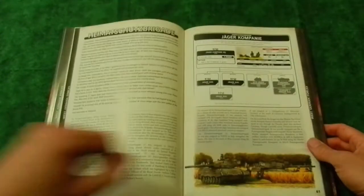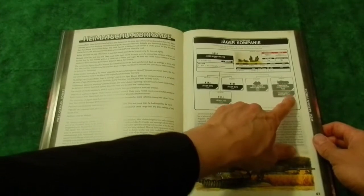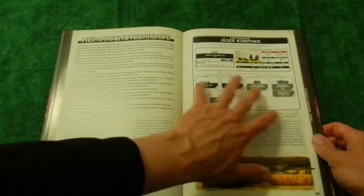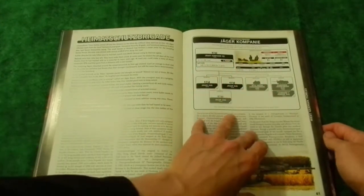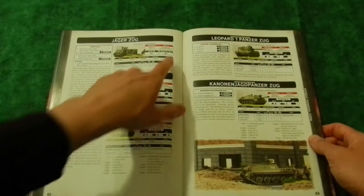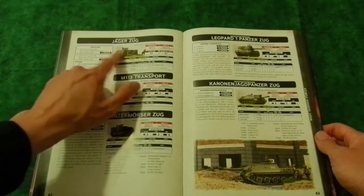Going back to it, you have the Gebirgsjäger and then standard Jägers. Heimwehr Brigades are your home defense guys, and they come with a standard choice of Leopard 1 or Kanonenjagdpanzer. The Kanonenjagdpanzer doubles up to what you have in your normal support - for each Heimwehr Brigade company you bring, you get to bring a Kanonenjagdpanzer. It's not as good as the Leopard 1 - lower anti-tank, less powerful - but you can still bring it. Their stats are slightly lower: rally 4+ instead of 3+, skill 4 instead of 3, but assault and counterattack stay at 4. One Milan missile team per platoon, and you can bring them on foot or in M113s.